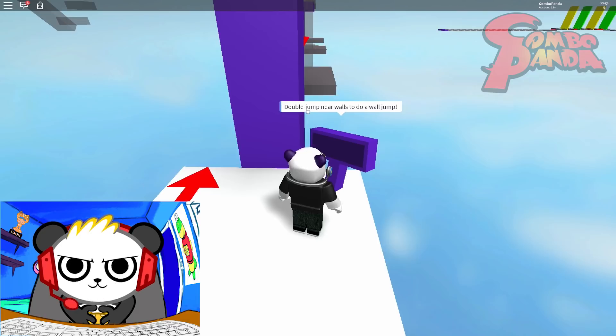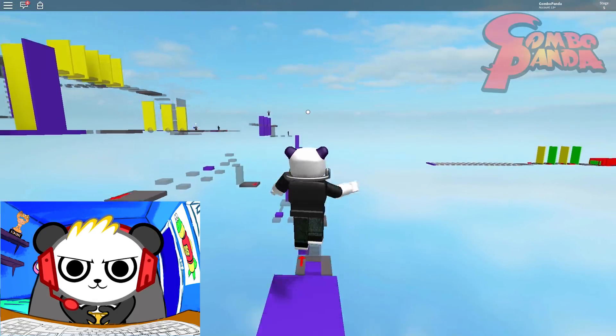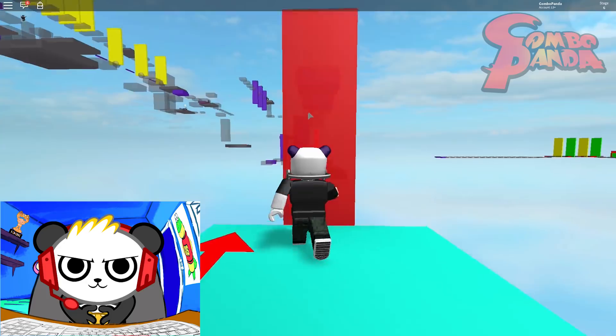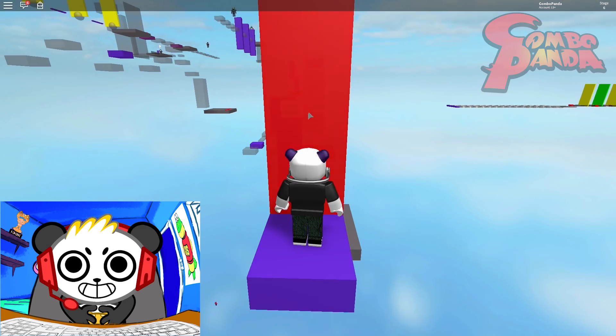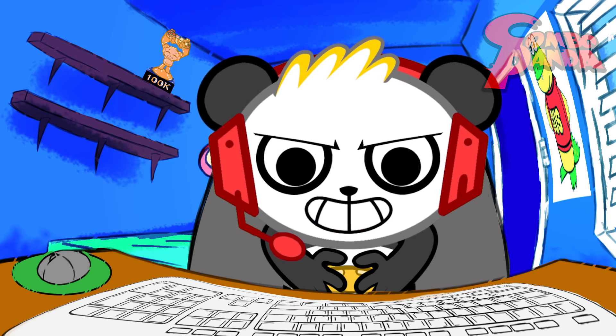What do we do here? Double jump near walls to do a wall jump — that's pretty cool. Oh and now... whoa! I jumped too high! Whoopsie! So now you gotta... oh no! Okay, we'll wait for it to come back. Yeah! Combo Bunga!